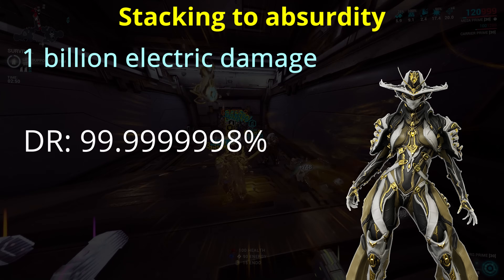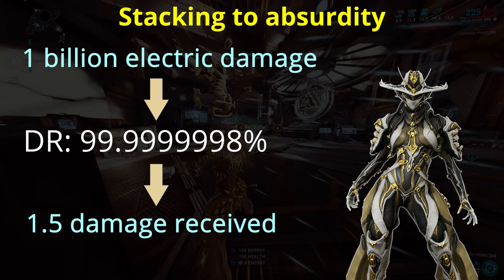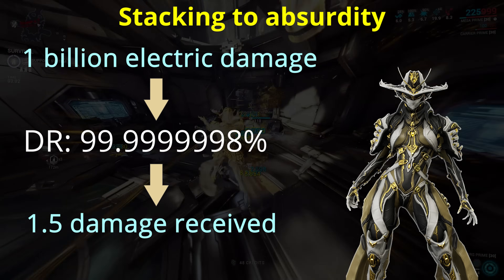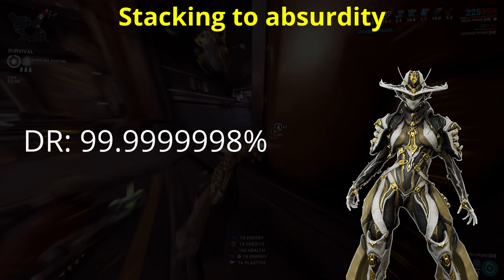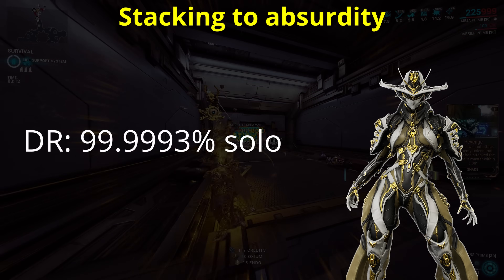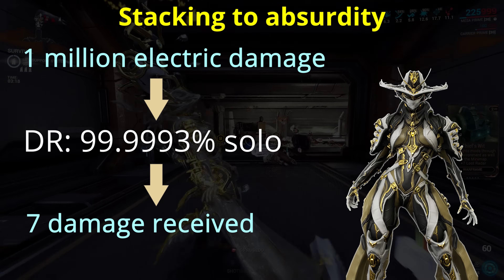Or in other words, 1 billion electric damage incoming would only actually deal 1.5 damage to health. For attacks which are substantially lower than 1 billion — which is pretty much all of them — this would actually round down to 0 damage dealt. If instead you're a fully solo Mesa Prime, not even using a Spectre, you would still be able to achieve an impressive 99.999% damage resistance, losing just 7 health for every million electric damage received.